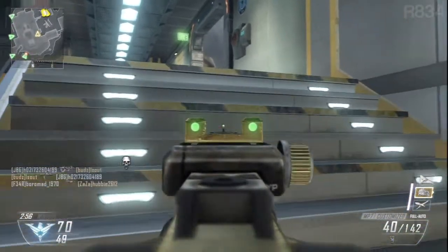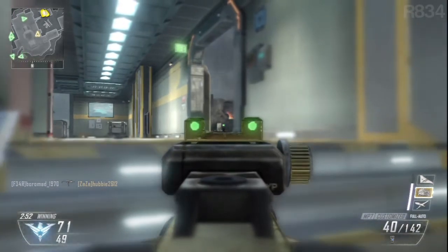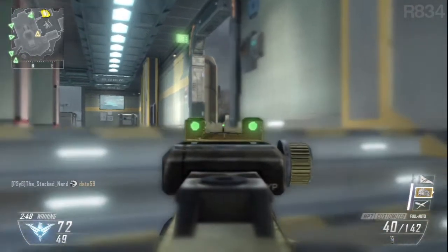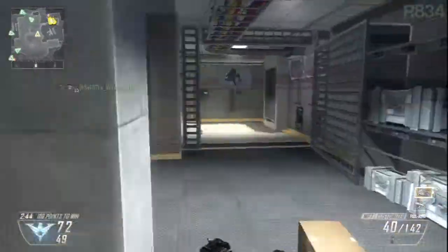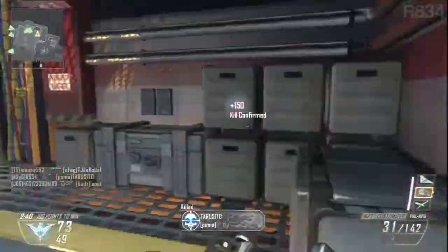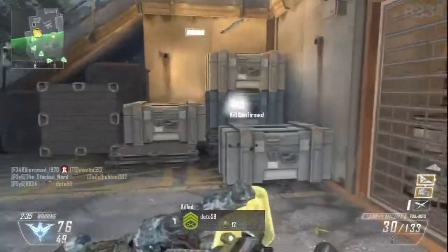At ten points is the MAAWS — M-A-A-W-S — which is a rocket launcher that fires a rocket that splits into two and is then guided by laser. Despite them saying there aren't going to be any lethal killstreaks in the support package, the MAAWS does sound like it has strong potential to kill people if you fire it into a high traffic area. I'm not really sure what they're expecting you to do with it, especially since it's not lock-on.